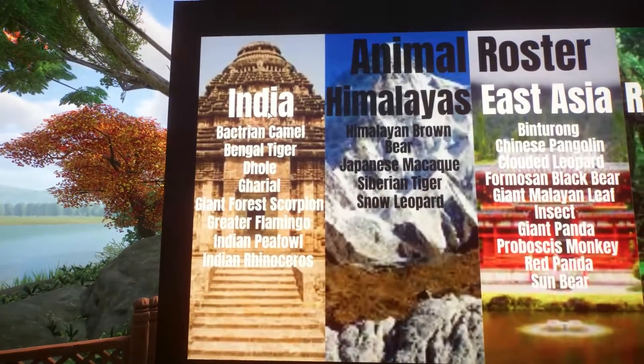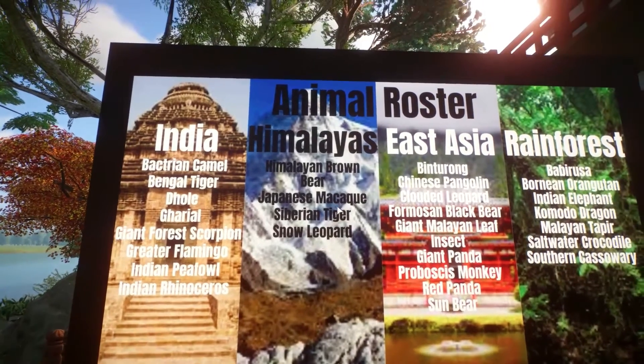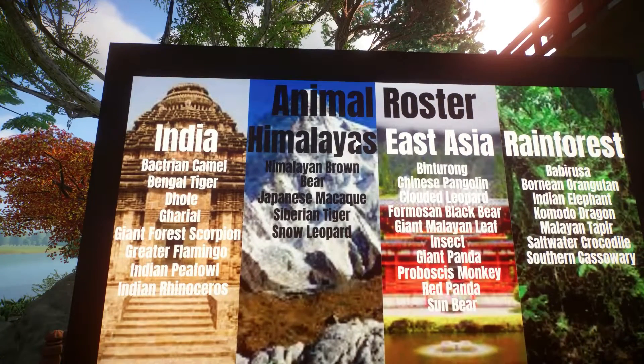In the Indian area we will have Bactrian camels, Bengal tigers, dholes, gharials, giant forest scorpion, greater flamingo, Indian peafowl, and Indian rhinoceros. In the Himalayas, we'll have Himalayan brown bear, Japanese macaque, Siberian tiger, and snow leopard. That's going to be the smallest area.